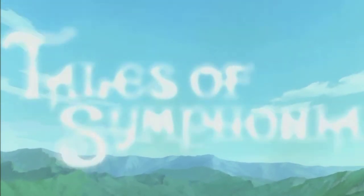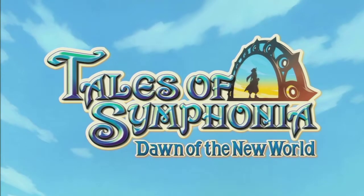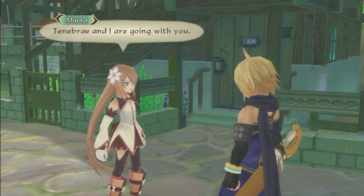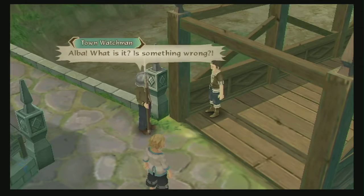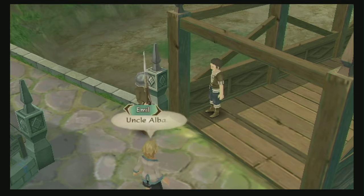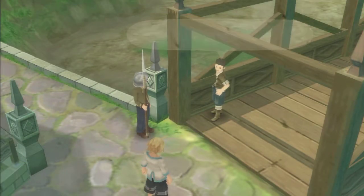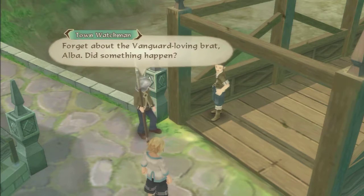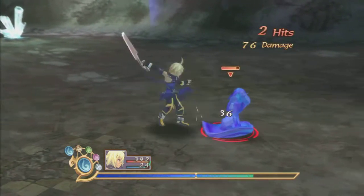As far as Tales of Symphonia: Dawn of the New World is concerned, it couldn't hold a candle to the original Tales of Symphonia back in the day, and it still can't with the HD remaster. The only reason you'll really be playing this game is to see the relationship develop and blossom between Emil and Marta, the two main protagonists in this sequel. The HD conversion in Dawn of the New World isn't quite as significant as it was in the original Symphonia, but the game does fit the screen a whole lot better than the original Wii version, and some anti-aliasing was added to reduce jagginess on the character models.